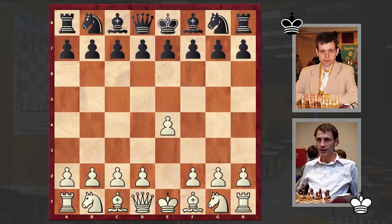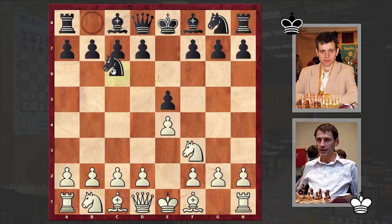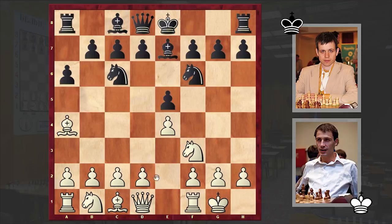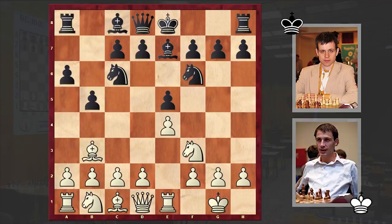Cheparinov opened with e4, to which Navara responded with e5, Nf3, Nc6, and Bb5. Ruy Lopez is on the board. a6, Ba4, Nf6, white castled kingside, Be7. We are now heading to the closed variations, which require a huge theoretical knowledge and can stretch past move 20 or more.